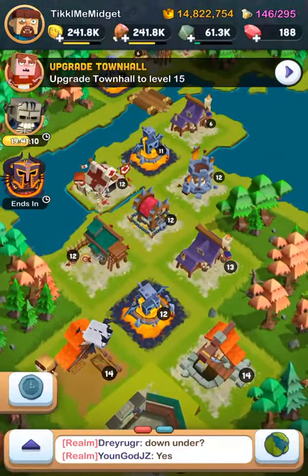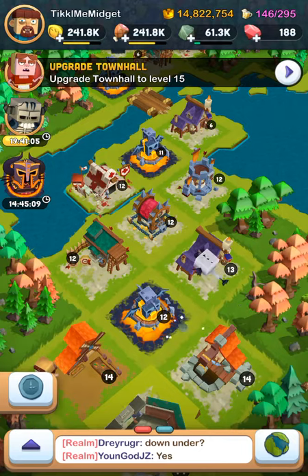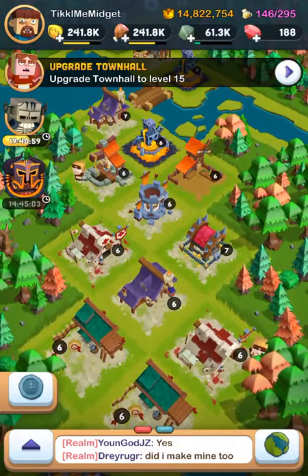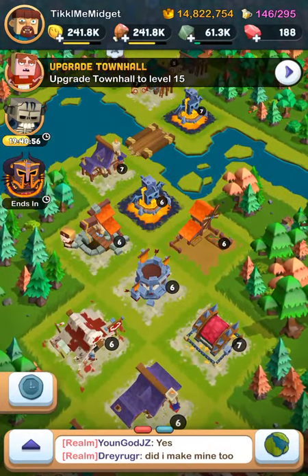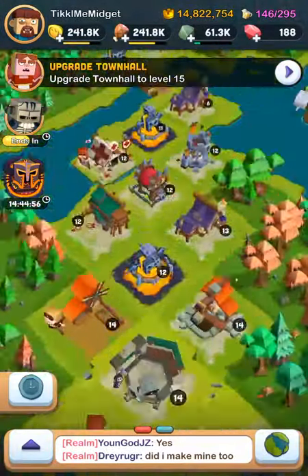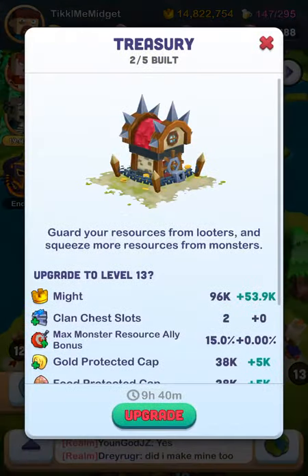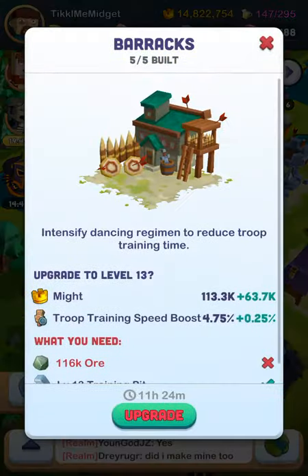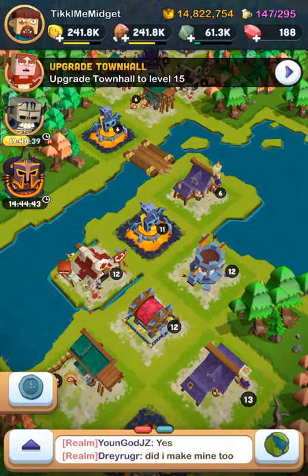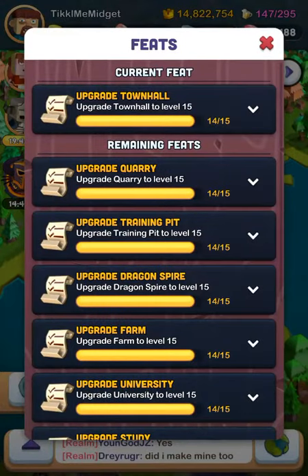Then you upgrade the other buildings, which are dragon altar, barracks, study, embassy, treasury ward, and all that. Once you upgrade those, you get bonuses. The bonuses are research speed boost, protection cap, troop speed boost, and dragon altar gives you dragon XP bonus. That is a big help.